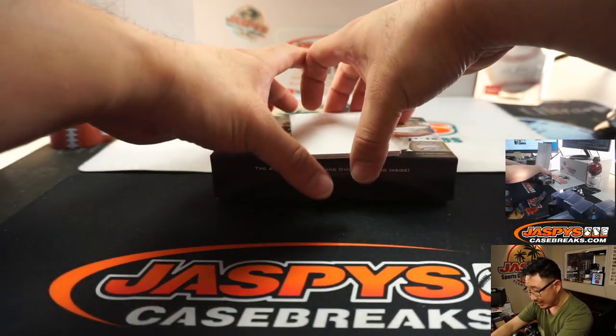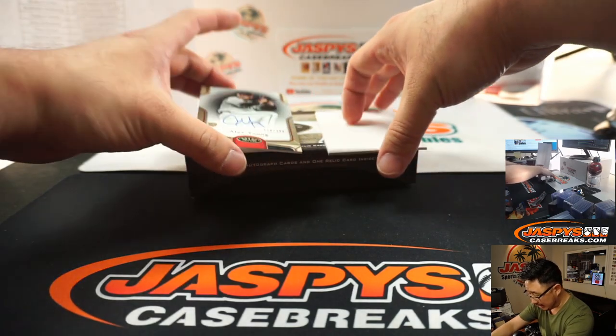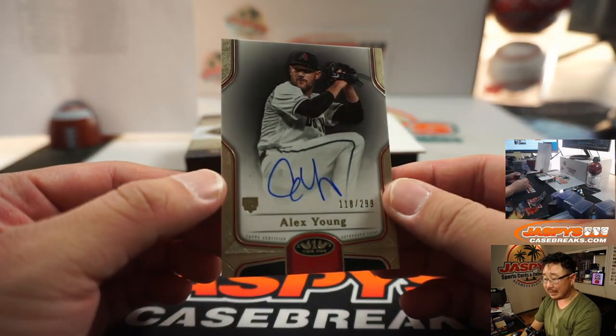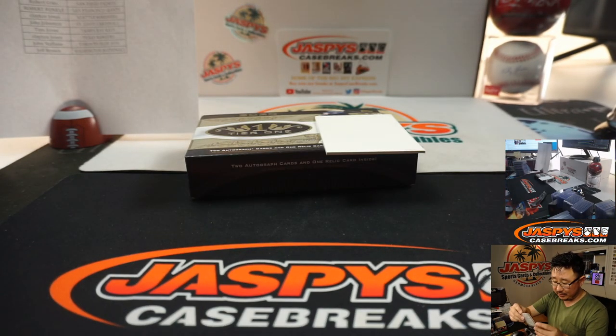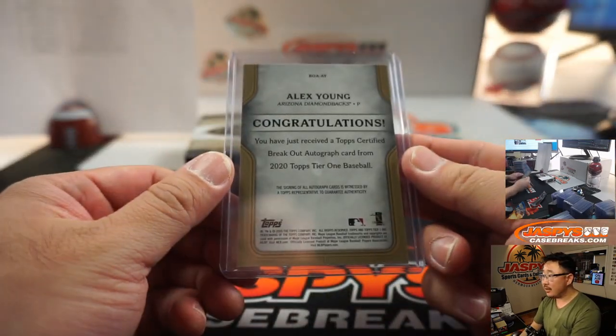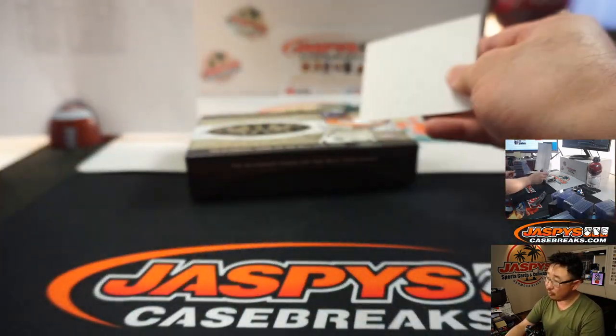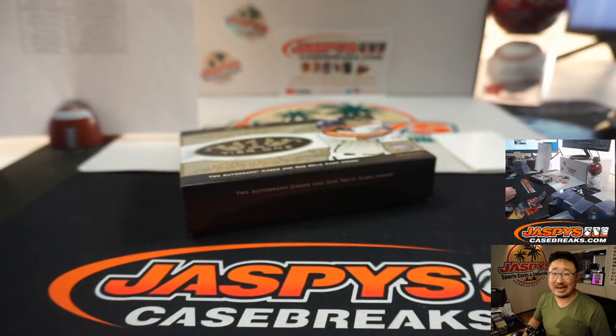This is Full Case 2020 Topps Tier 1 Baseball, pick-your-team number 14 from JazbeescaseBreaks.com. Last one is Alex Young — Clayton Jones, 118 out of 299, Clayton with the Arizona Diamondbacks. And there you go — pick-your-team 14 in the books. Thanks for breaking with us, thanks for watching. I'm Joe for JazbeescaseBreaks.com, and we'll see you next time. Bye-bye.